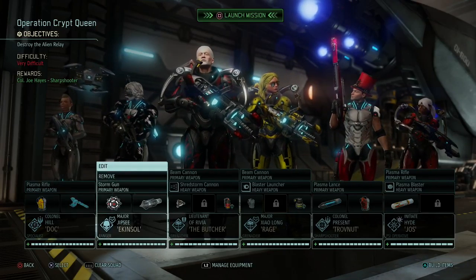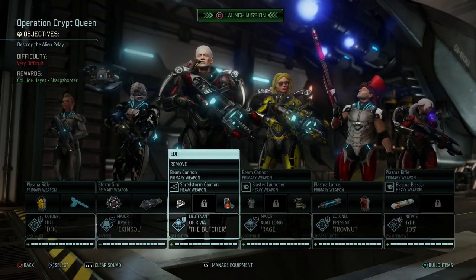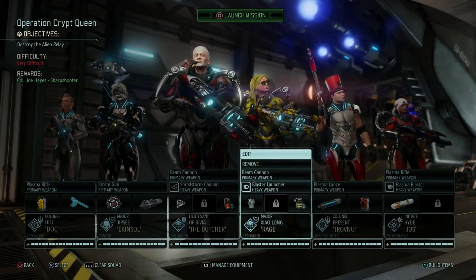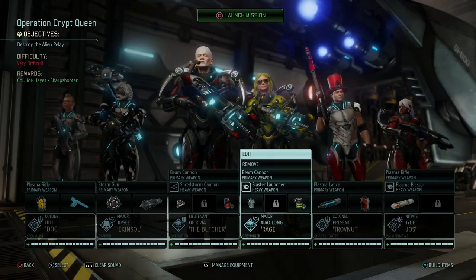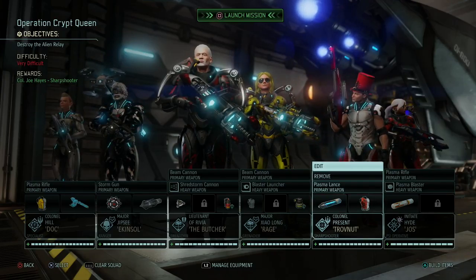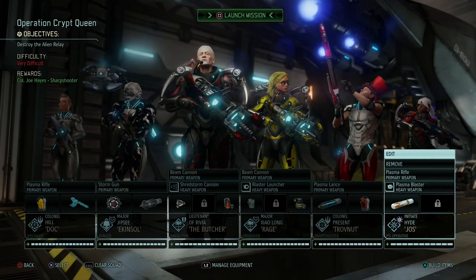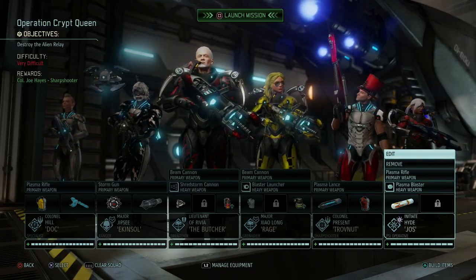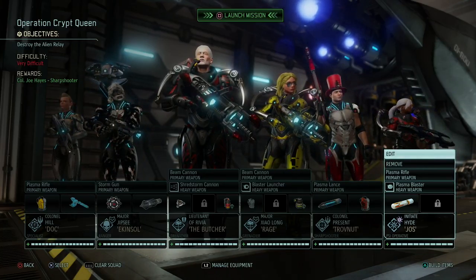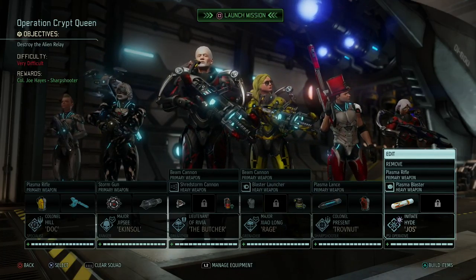Emma with a Hazmat Suit and a Skulljack. Jazz with the Mimic Beacon and Talon Rounds. Geralt with the Shredstorm Cannon on his Warsuit, Proximity Mines and Incendiary Grenades. Then Yang with also a Warsuit with a Blaster Launcher, Plated Armor and Acid Bombs. Vinny with Blue Screen Rounds as always and the Hellweave Armor. And then Yessi our Psi Operative with also a Warsuit, Blasma Blaster and Tracer Rounds to boost her aim. She also got an Advanced Stock, so she should do guaranteed 2 damage on every shot. But before we head into Operation Crypt Queen, we're gonna take a little break.